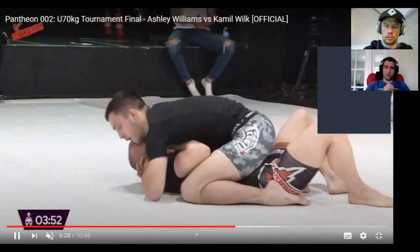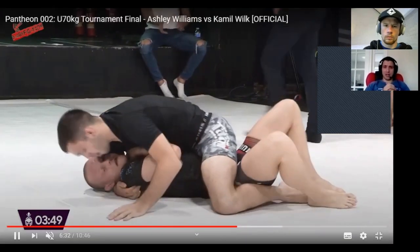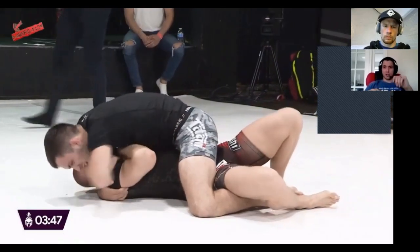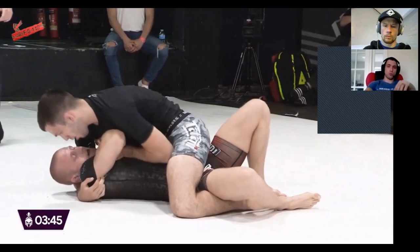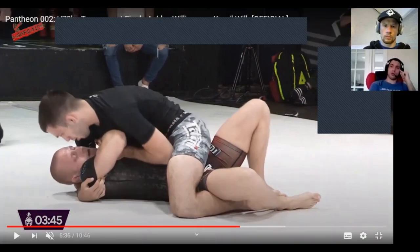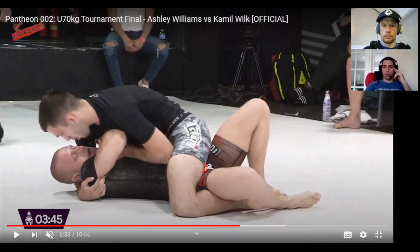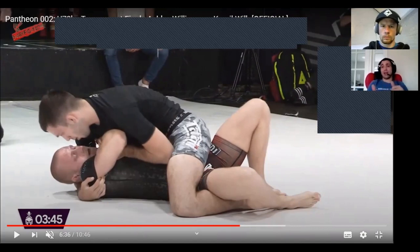Once I get to mount, it's all about solidifying position, getting those hips heavy. Especially if it's a leg locker, what I try to do is almost sit on their lap. What I'm aiming to do is always try to wedge between the groin and the quad — sit on his lap basically — because the higher he can bring his knee, the more chances of the foot coming over the top or the knee being able to create space to defend.